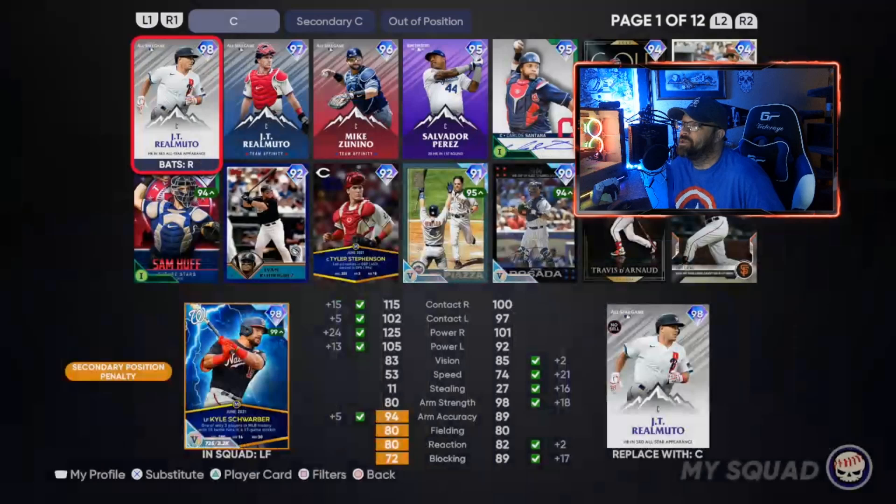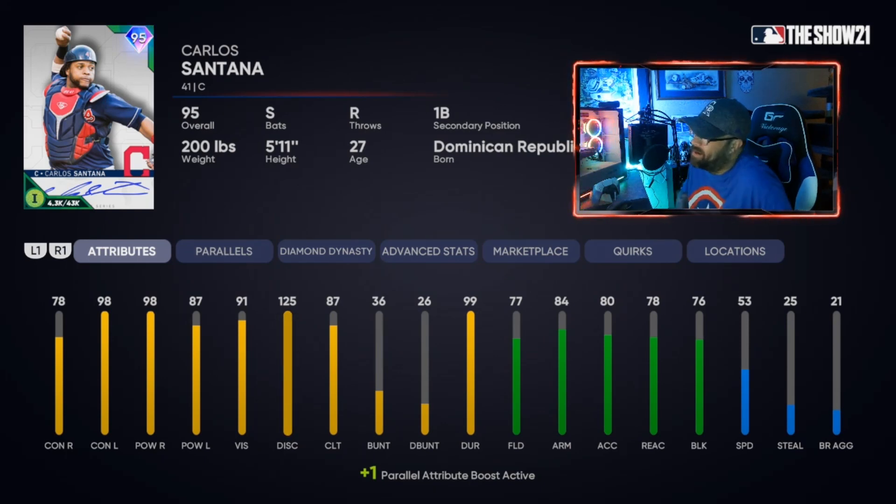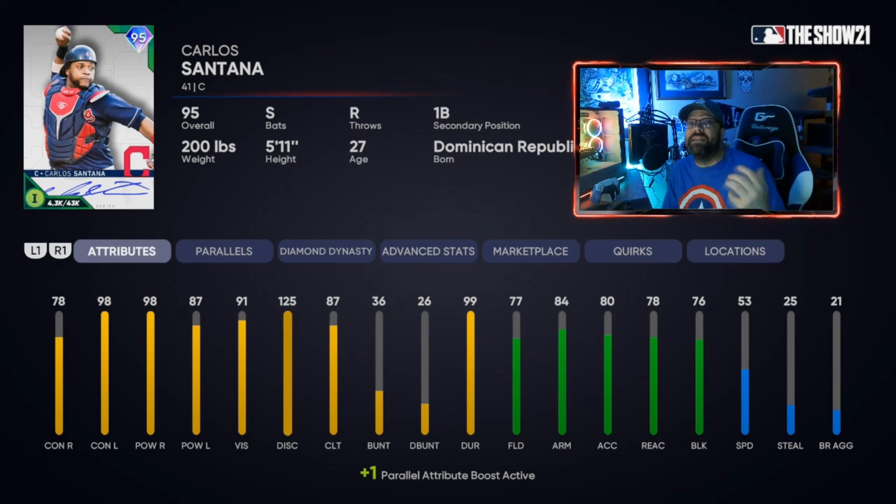The last catcher is Carlos Santana, 95 overall. I keep picking this card — maybe because it's been out a while and it's only a 95 diamond — but the catching ability is what I love. Once paralleled to P4 he's a gold catcher, which is great. He just missed the list was Jorge Posada, 95 overall, who also has gold fielding when paralleled — but his contact isn't as good. Some 90 diamond options are great but have fielding issues.